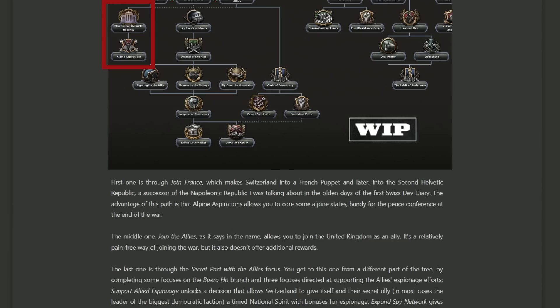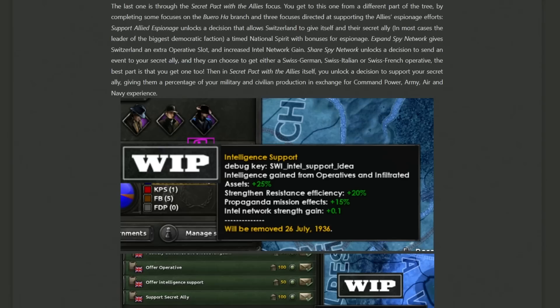Becoming a puppet does suck, but the focus below it — Alpine Aspirations — allows you to get some claims so that once the war is over and Germany is capitulated, you should be able to make a claim to owning Austria, effectively becoming the democratic controller of Austria in a post-World War II Yalta world. The middle option, joining the allies, is pretty much what it says on the tin. And then the last one, the secret pact with the allies, is less about joining the war upfront but helping them without directly involving yourself — because should France fall, you probably don't want to be invaded by Germany and Italy, so a secret pact is perhaps in your best interest.